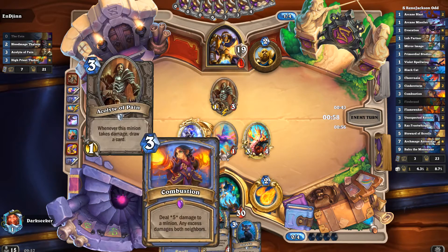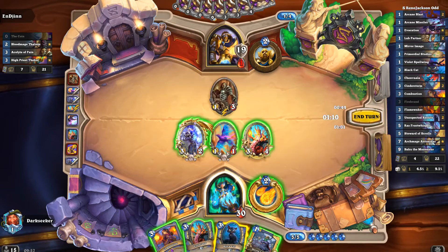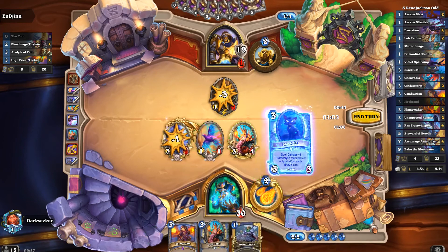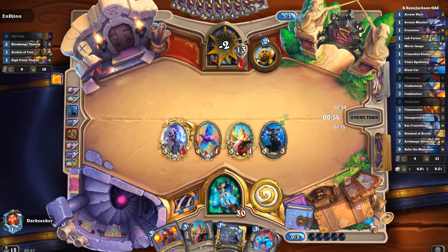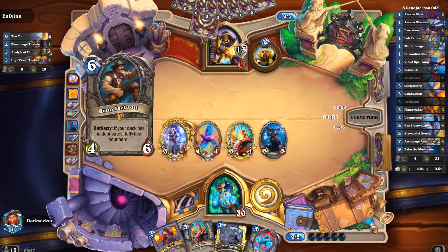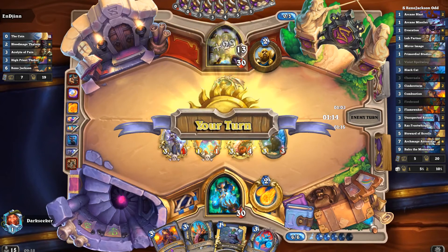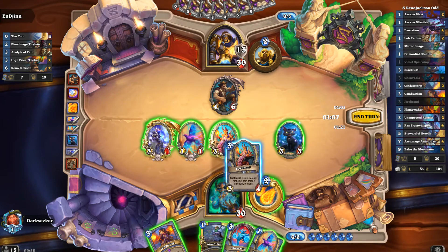He is being pretty slow — that's a really good thing for us. He's down to 14 including armor. Do they run healing in their deck? It's been so long since I've faced this deck. It's a Reno deck — he had Reno on turn 5 with the coin. That's just nuts.